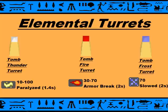The final turret we have is the Tomb Frost Turret, which does 70 damage and slows you for 2 seconds.